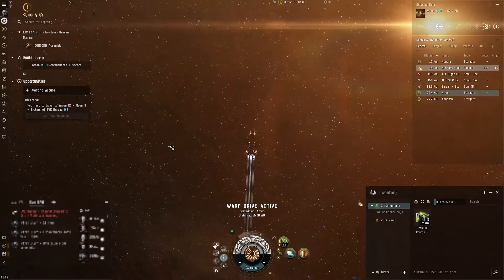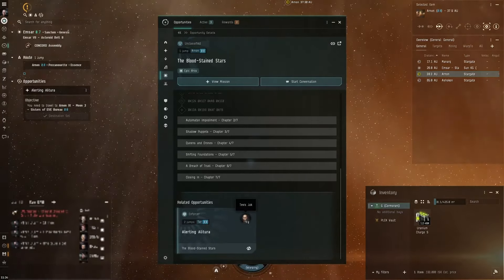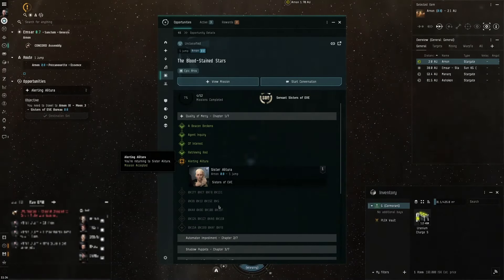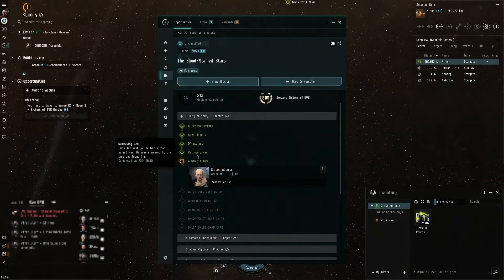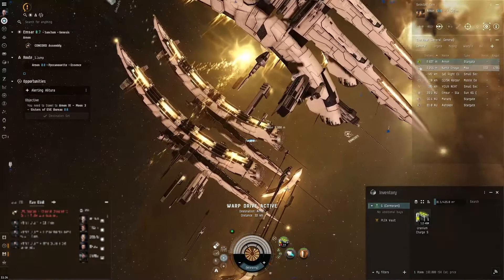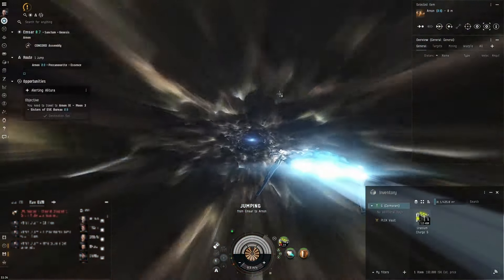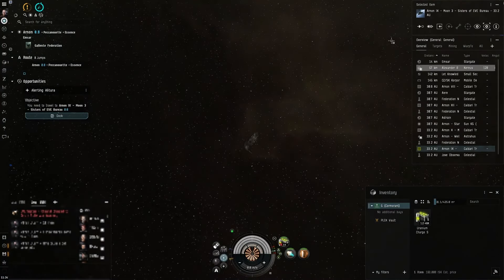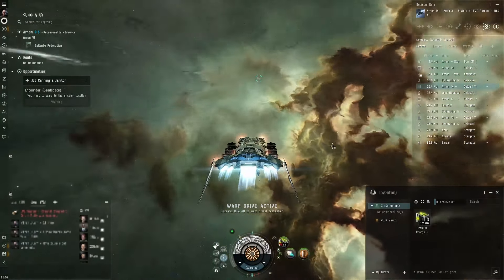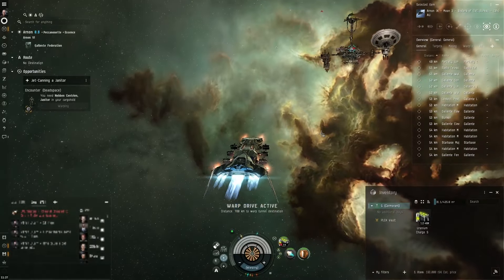We're heading back to Sister Alitura now, having finished the first little set of missions. We've done one, two, three, four, and we're just doing our fifth mission. The ship certainly hasn't disappointed - a couple of these are combat missions and we just one-shot everything. I know it's supposed to be easy this early on, but from 18 kilometers out this ship literally one-shots everything so far. Remember, this is a brand new account with less than a million skill points, so looking good so far.